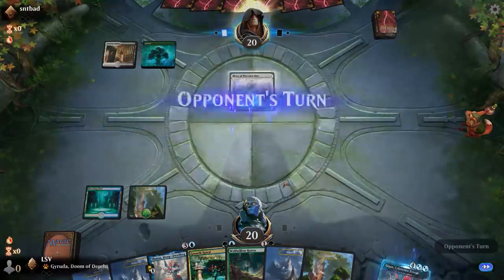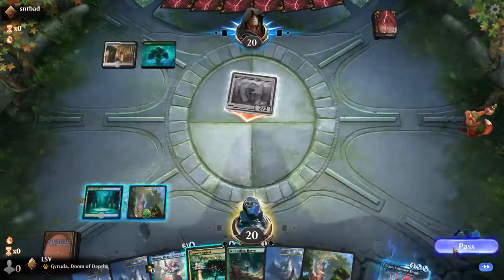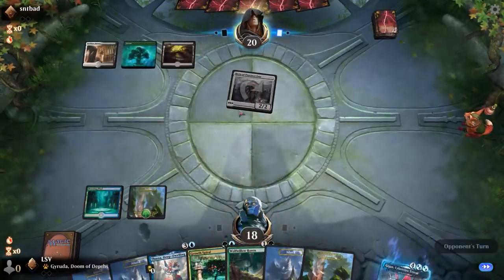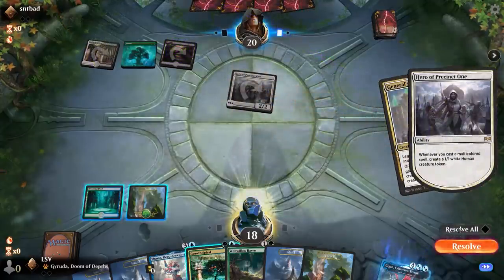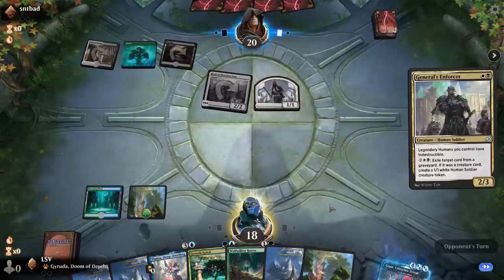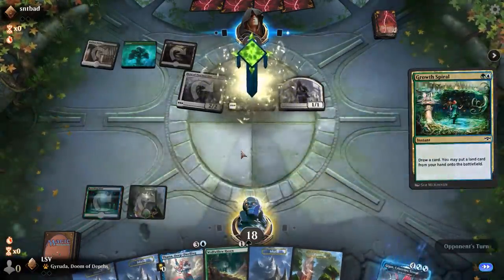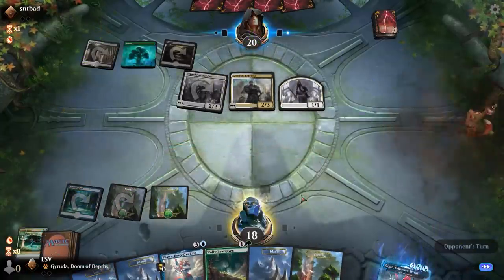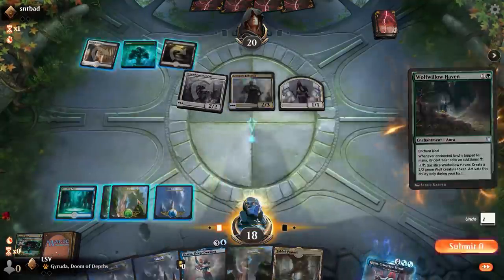Growth Spiral into land into Wolf-Willow Haven, and maybe something else next turn. If I draw a Migration Path that'd be cool. General's Enforcer — things spiral out of control. Land. Untap land — now I really wish I could have played Thassa this turn, but I guess there's no real way to do that.